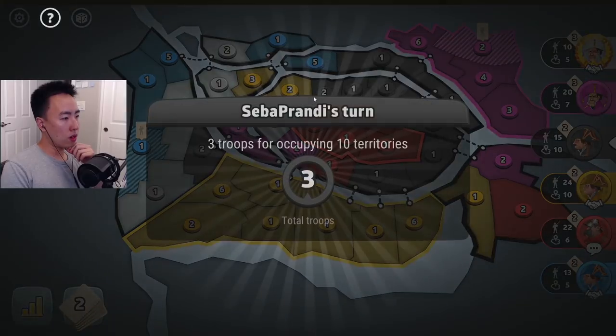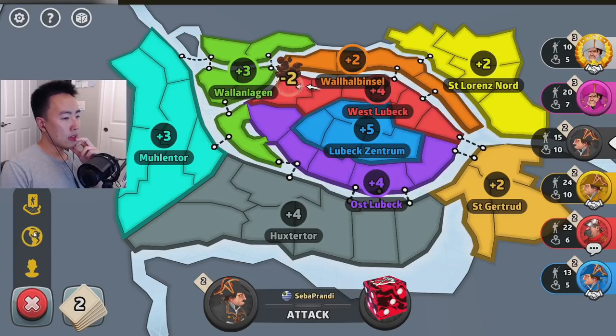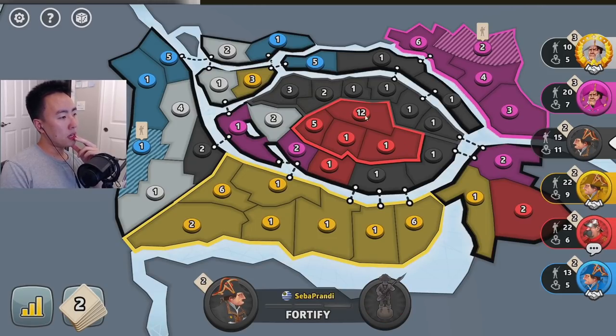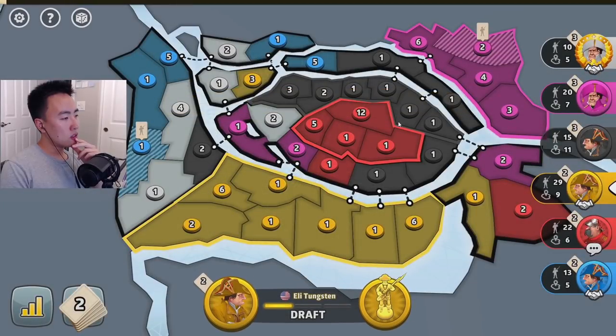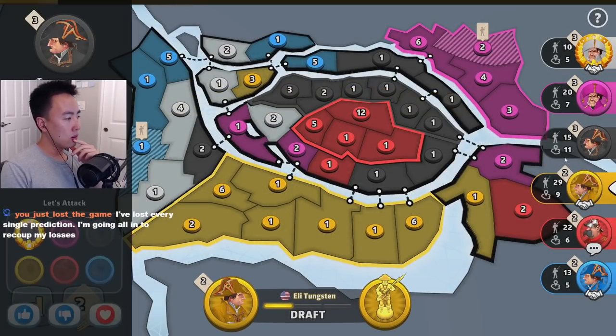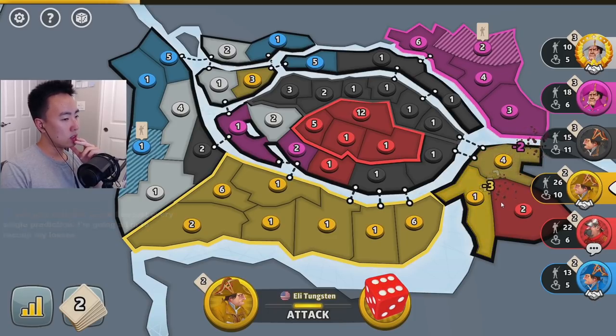I think since black is going for the upper one, we could go for the lower one, but yellow would want it as well. I'm going to have to decide which continents I can easily defend. I think I could defend St. Gertrude in the bottom — it's only three. I should really be defending stuff that's close to me.